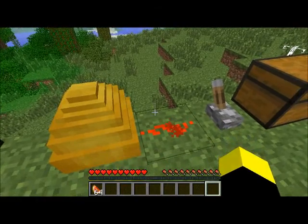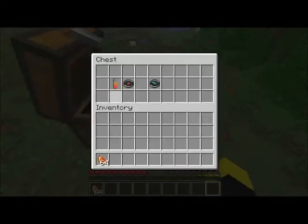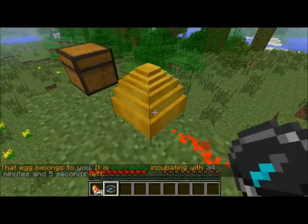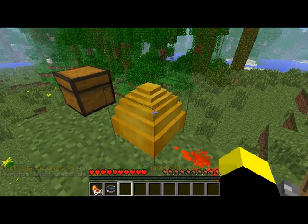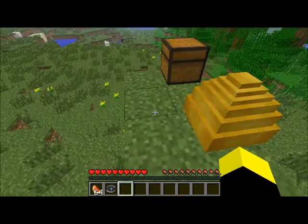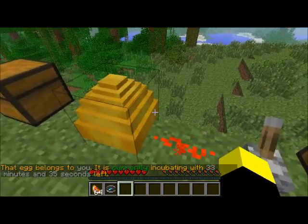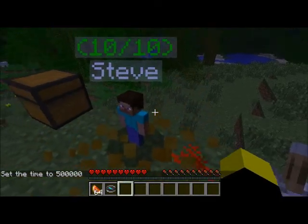The egg needs a redstone current and will take about two Minecraft days to hatch. If you don't want to wait that long, you can cheat by using the timeset command to skip time way ahead — and there we go, it's hatched.